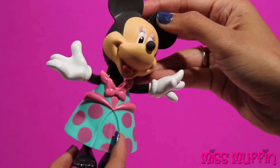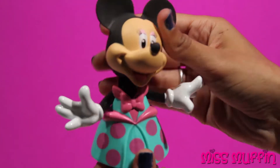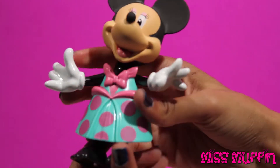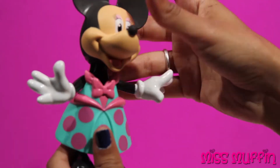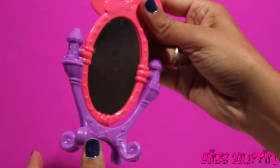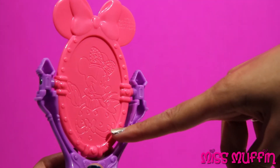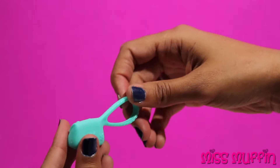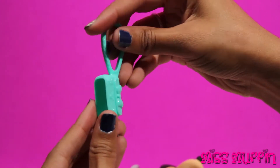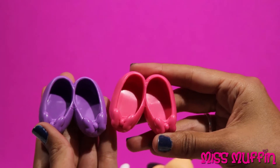She has a nice polka dot dress, and her arms move and her head moves. Minnie has a vanity mirror. There's Minnie on the back looking like a princess, and Minnie has a purse. She has two different pairs of shoes — a purple one and some pink shoes.